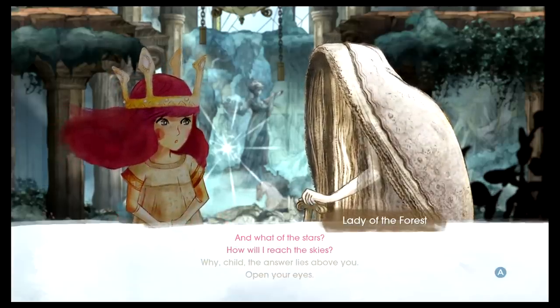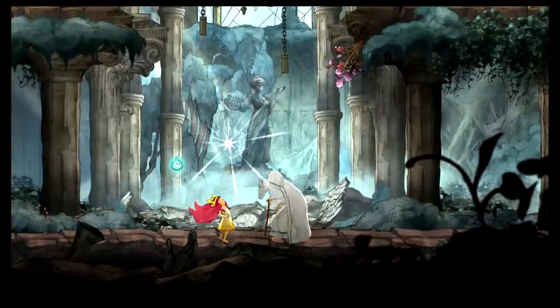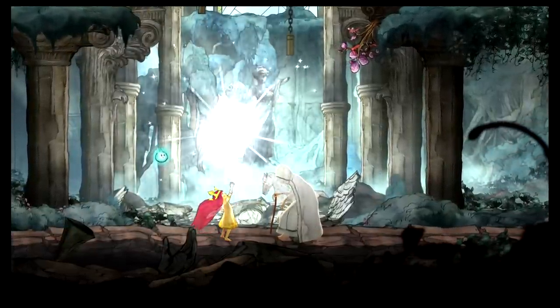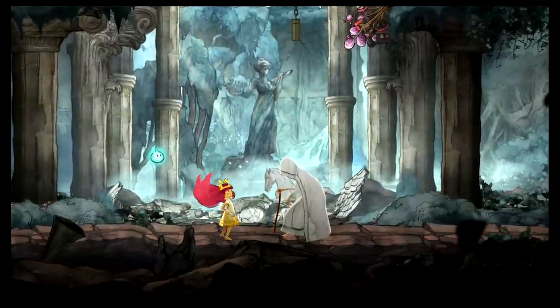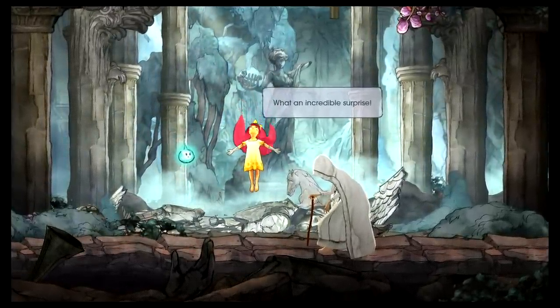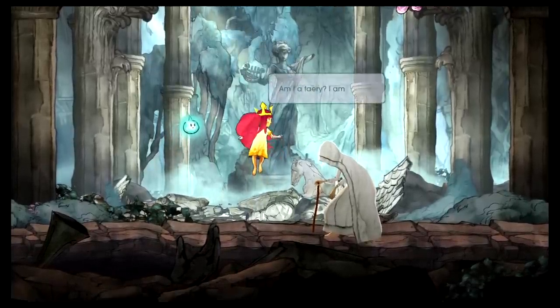I do think this is probably the end of Chapter 2. Oh, do I get an ability? It's making her float — she has little fairy wings now. How cute.